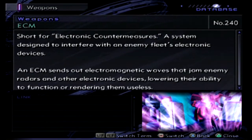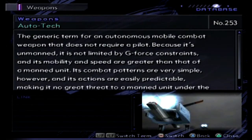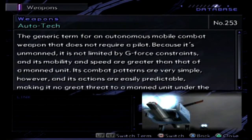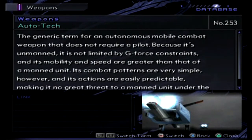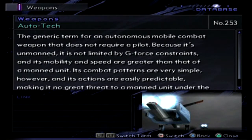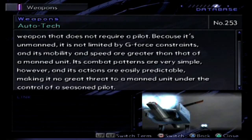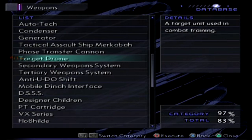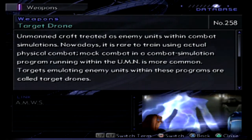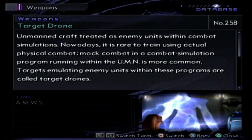An ECM sends out electromagnetic waves that jam enemy radars and other electronic devices, impairing their ability to function or rendering them useless. We also have auto tech - we've seen that since the first game. It's the generic term for an autonomous mobile combat weapon that does not require a pilot. We call them drones now because it's unmanned. It is not limited by g-force constraints and its mobility and speed are greater than a manned unit. Its combat patterns are very simple however and its actions are easily predictable. Also: target drone - unmanned craft treated as enemy units within combat simulations. Nowadays it is rare to train using actual physical combat; mock combat in a simulation program running within the UMN is more common. Targets emulating enemy units within these programs are called target drones.